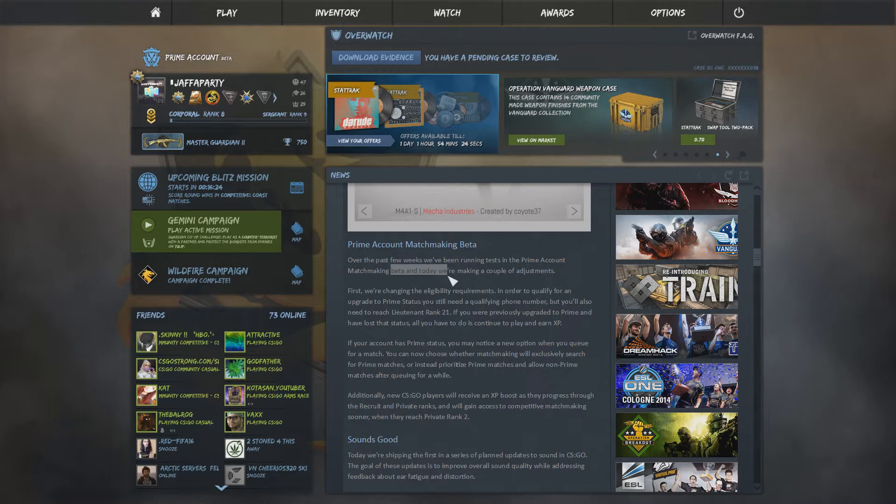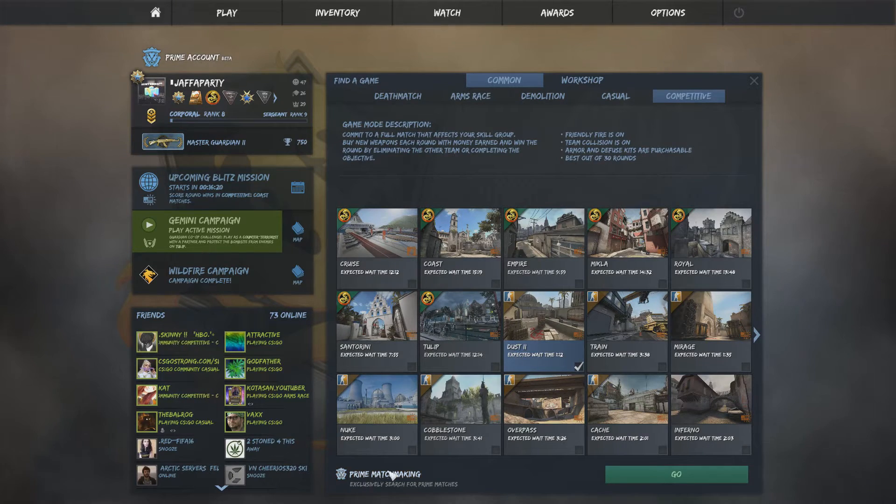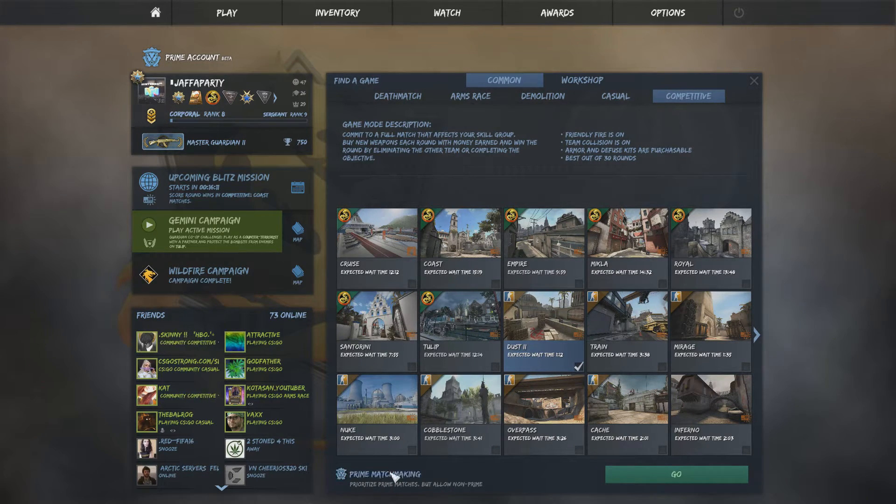Prime account matchmaking is in beta now, so it actually works. If you go and find a game you can compare it - if it says at the bottom 'Prime matchmaking' you can either exclusively search for prime matchmaking matches, or prioritise prime matches but allow non-prime, which is totally pointless I guess.